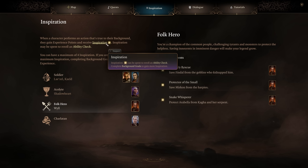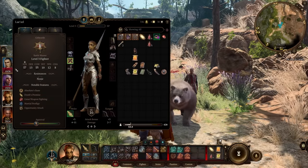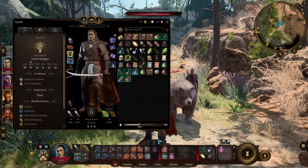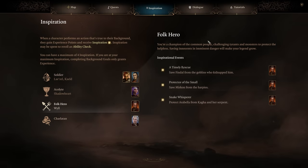When you fail a roll, you'll see 'inspiration' noted with a number. That's because you're completing goals that fall inside your character's background. For example, my soldier character has the goal 'no one left behind — ensure all the Grove's defenders survived the first goblin assault.' Completing that gives an inspiration point. Press I for inventory to check any character — you'll see your inspiration points at the top alongside camp supplies. That's a cumulative pool you can use to reroll any situation you really needed to get right.